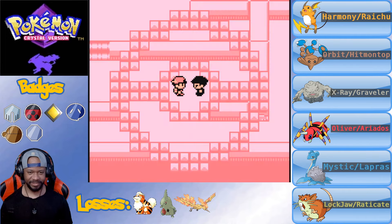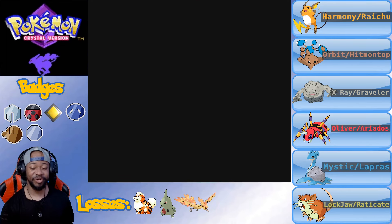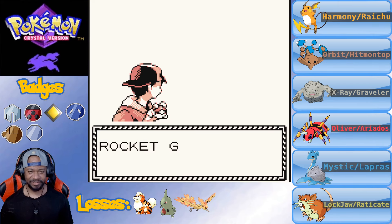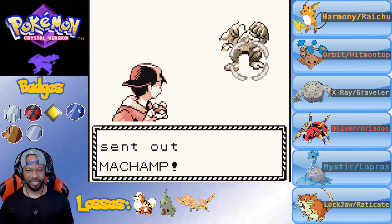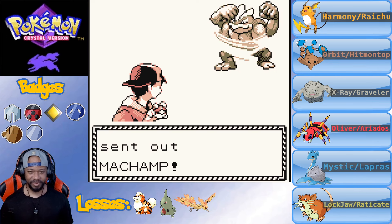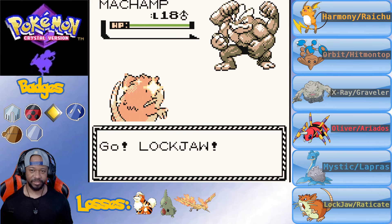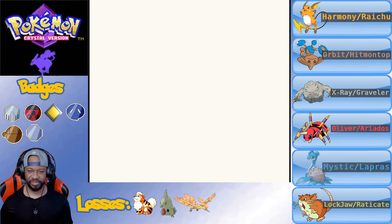A Rocket grunt called me a pest right at the start of the video - that's messed up. I might be like an undercover boss and they don't even know it. Lockjaw, I don't think he wants to be handling Geodude's relative right now. Geodudes and Shivas - or was it Shiva?